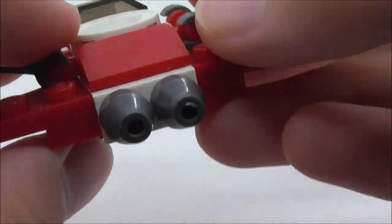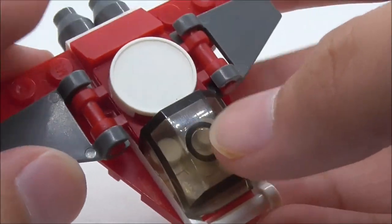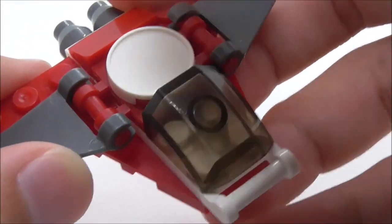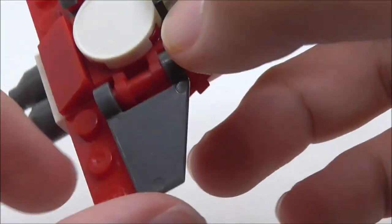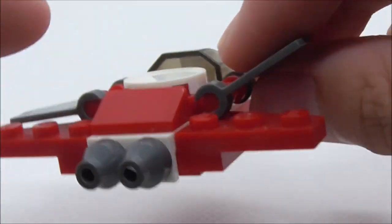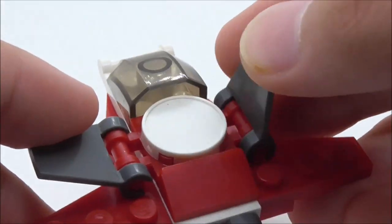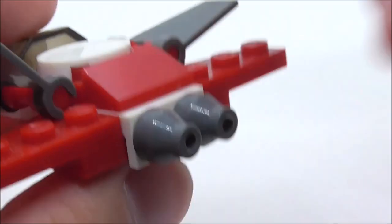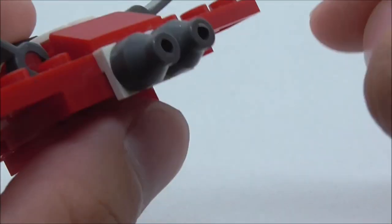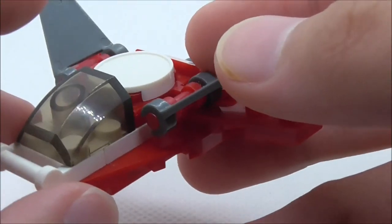The third build is a jet — or it could be a fighter jet, I'm not 100% sure what it's supposed to be. At the front you have the canopy piece, in the middle a round white tile piece, and you have wings on each side that you can kind of move around and close. You got bigger wings at the back and an engine.